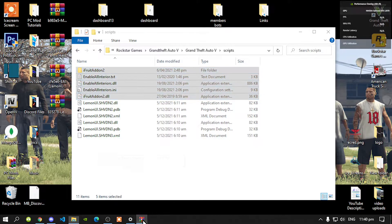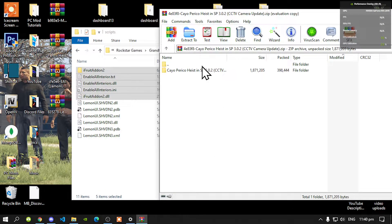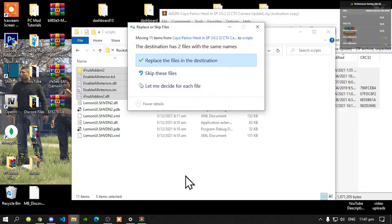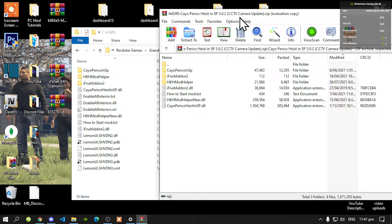Now lastly, open up your KO Preco Heist extract folder. There will be another folder in there — open up that folder. Now select all of the files and folders and drag them inside your scripts folder. You will get an alert — just replace your files. Exit out of your extract folder.